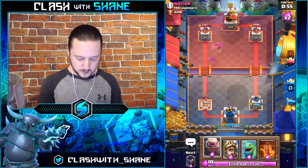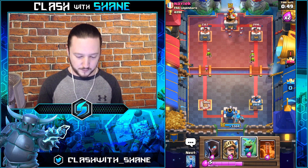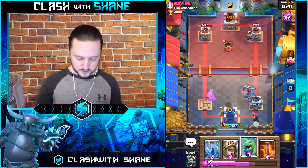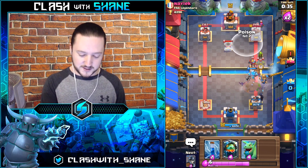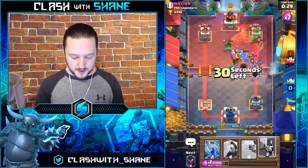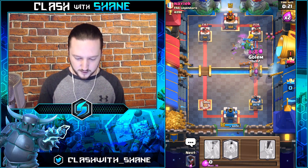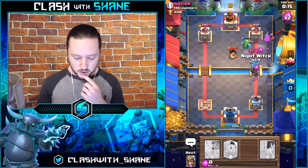Going Golem here — I don't even care if the Mortar locks onto our tower. We're going for the three crown now. Dropping Night Witch back here. Prince locking on the tower but not really enough. Close but not close enough.